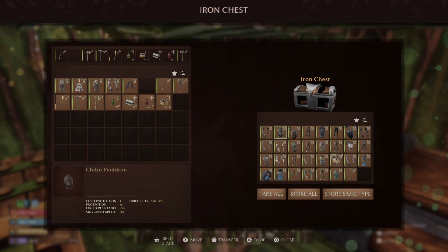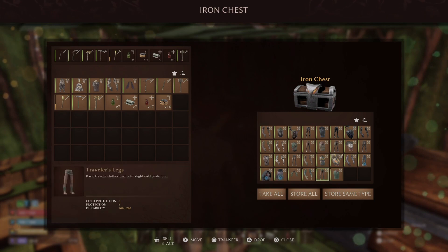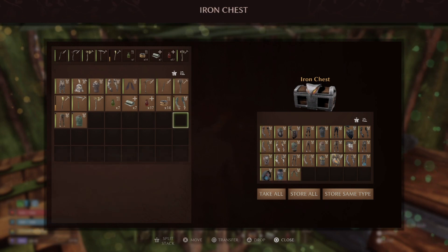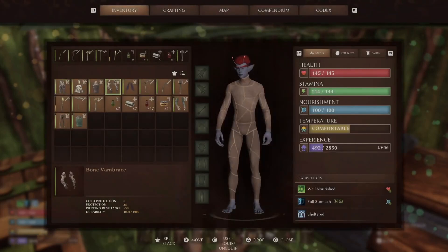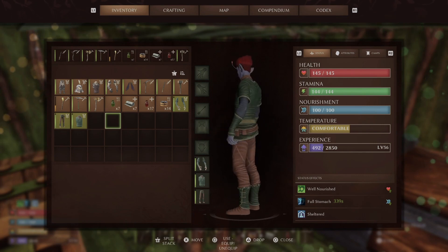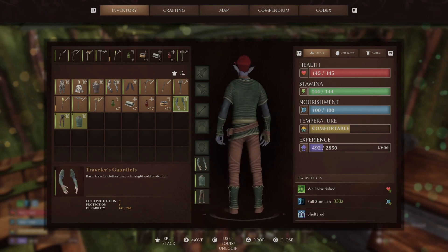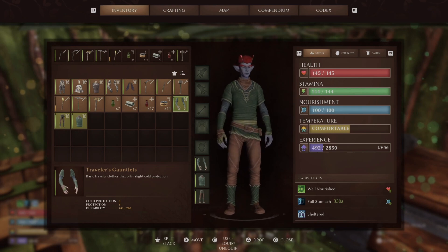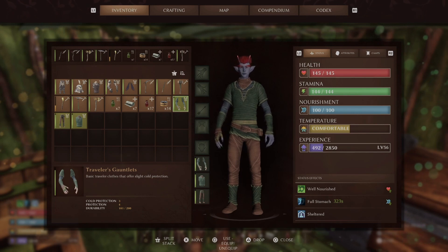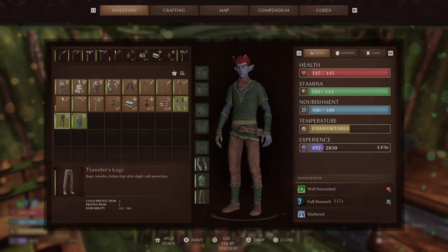Actually, this is the very first set you start with — the traveler's armor. The light armor is what you get after this. It does help with starting out. They all give three cold protection. For the arms: four armor. For the chest: eight armor. For the legs: four armor. But they all have three cold.